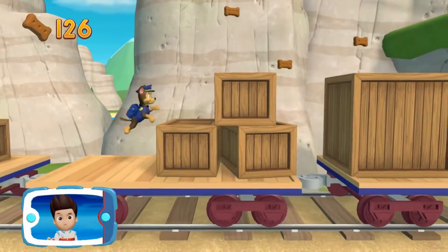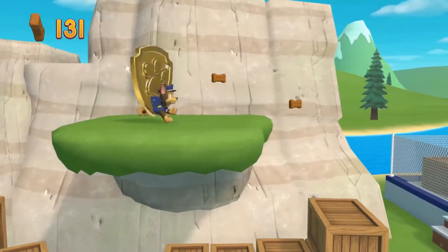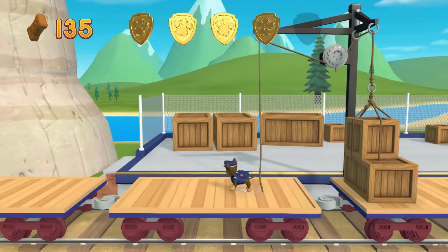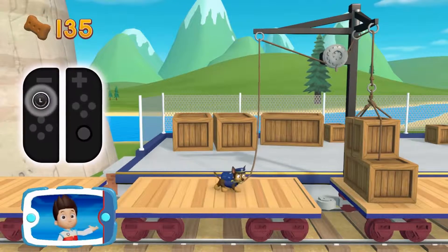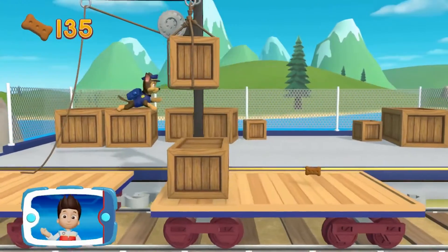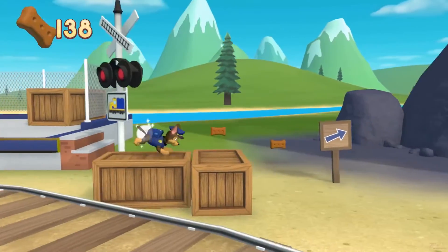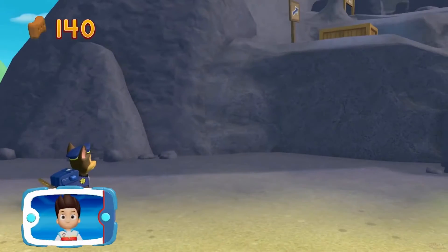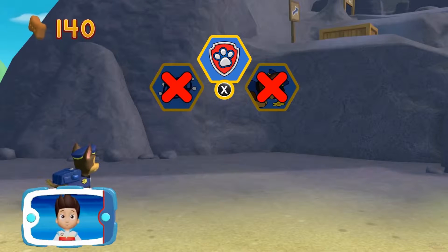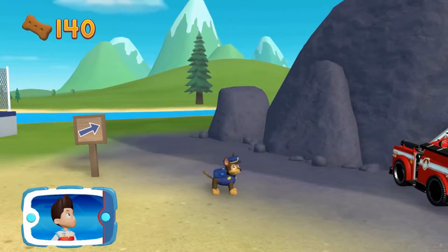There's a golden paw print nearby! You found a golden paw print — see if you can find them all! To pull the rope to the left, move the left stick. Go quickly — you have to get through the path before it closes! Choose which pup ability to use. That's not right — try again! Alright, now we can keep moving!